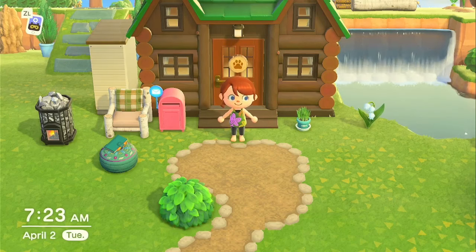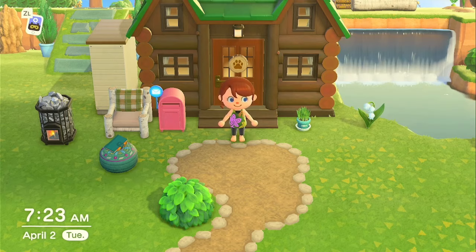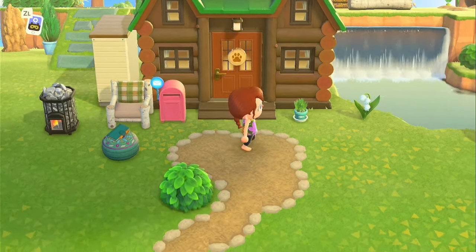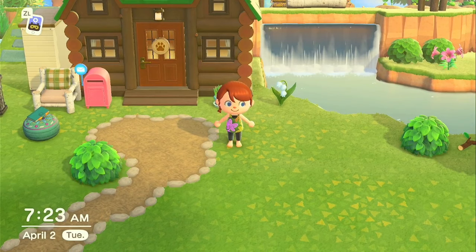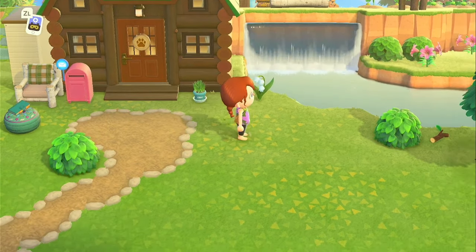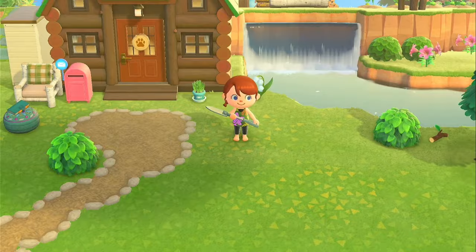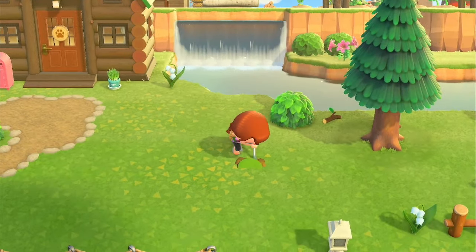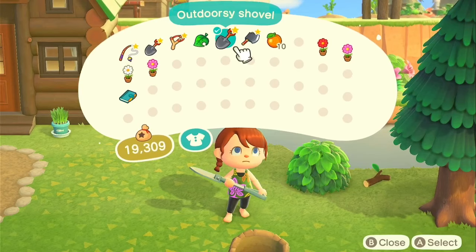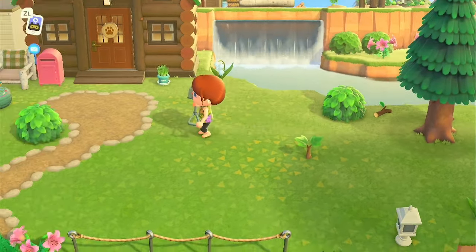Hey everybody, we're on day two of our 30 days of Animal Crossing. Today we're going to stunt some trees, plant some palm trees in the grass, make some little baby stumps, visit Leaf and Sahara, and I'll show you how to time travel. We're going to do a lot of stuff today, and tomorrow we'll start a brand new island. I'll show you how to do things I keep getting a lot of questions about.